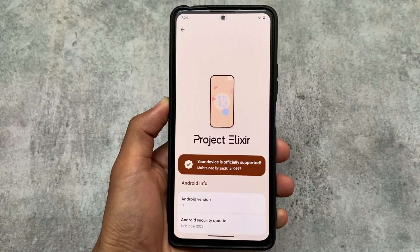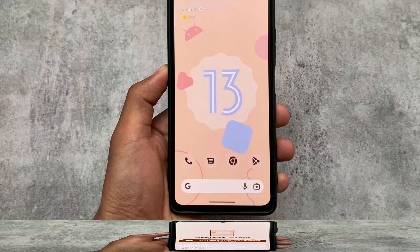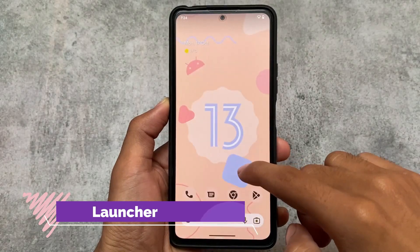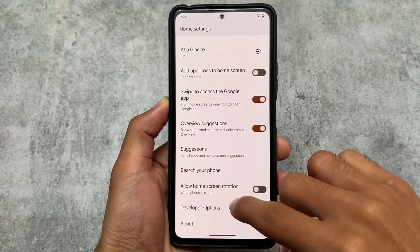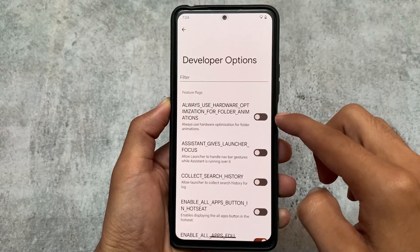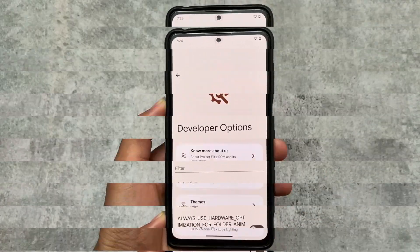I'm using an official version. If your device has the official version, go for it, and if it's not available yet for your device, it will be available very soon. Moving on to the default things: the default launcher is the Pixel launcher, as expected. No major changes here. We also have some developer options available if you know what you are doing.